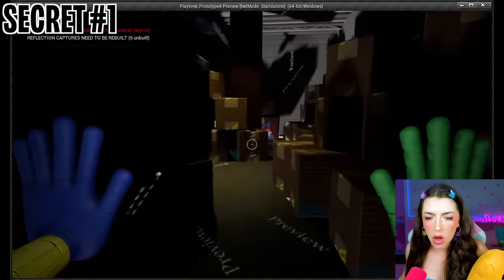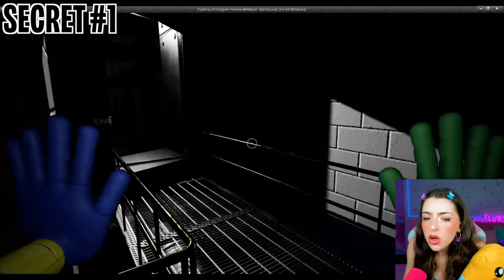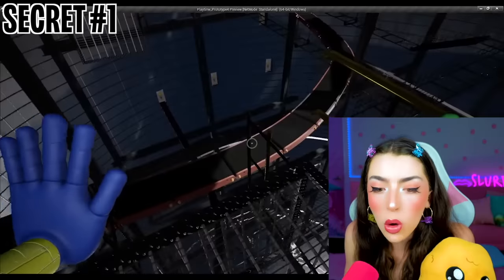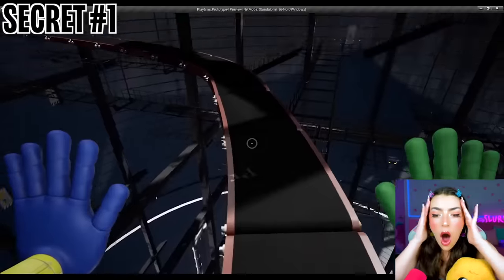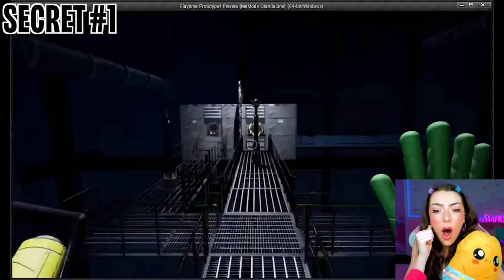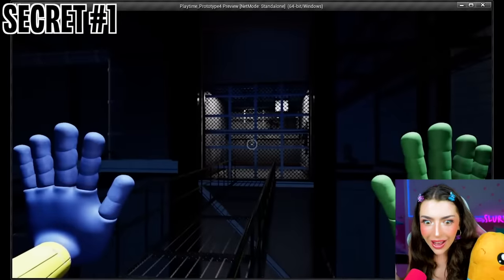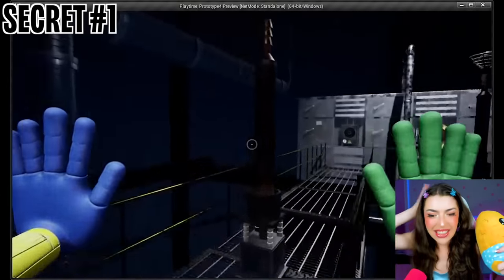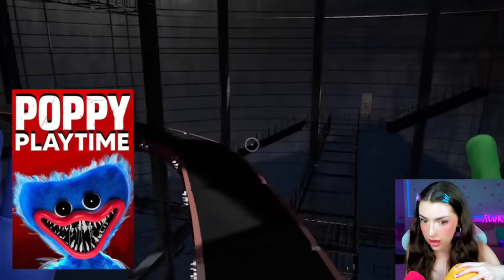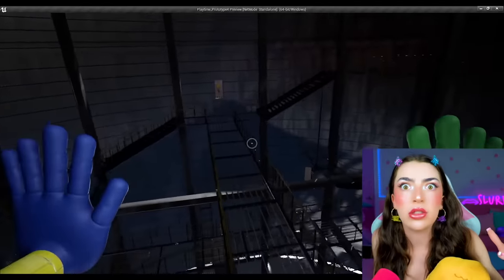The sequence continues with you following Poppy as she slinks throughout various hallways. Following Poppy then led you back outside to where Huggy Wuggy fell in Chapter 1. What followed was a 10-minute parkour sequence down the catwalks and conveyor belts from Chapter 1, eventually leading to a power puzzle that activated an elevator, taking you down to the game station to meet your new foe, Mommy Longlegs. That place was supposed to be in Poppy Playtime, but they ended up removing it!